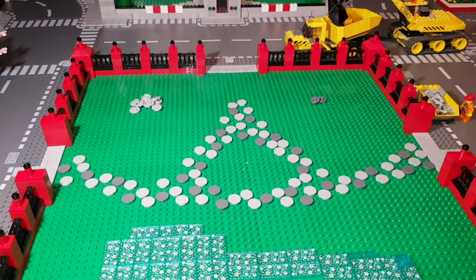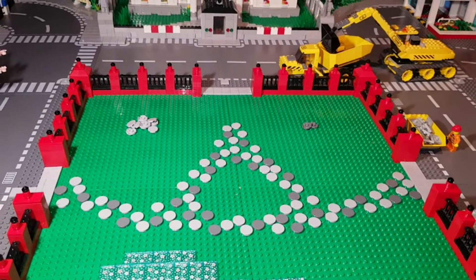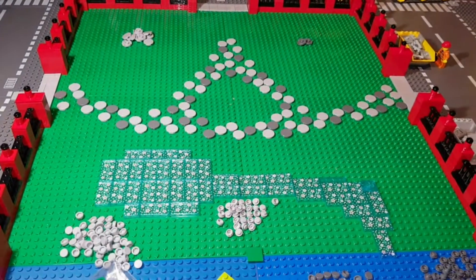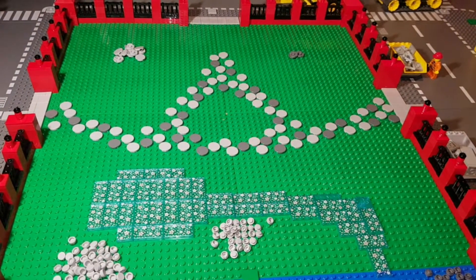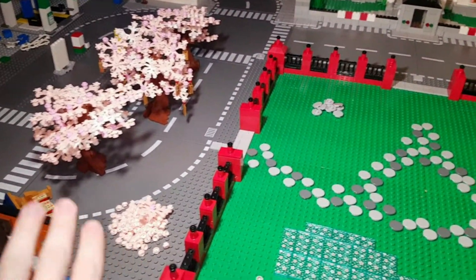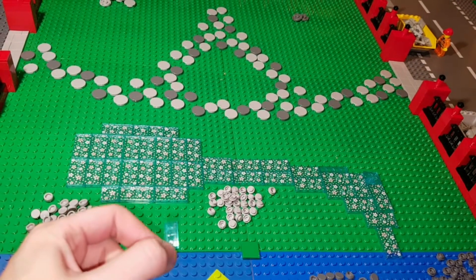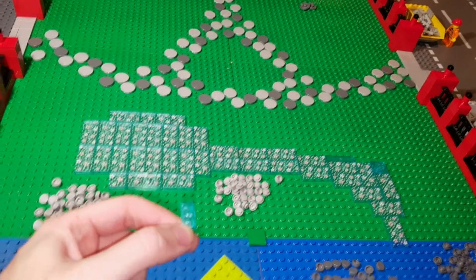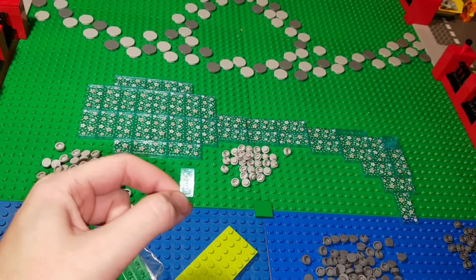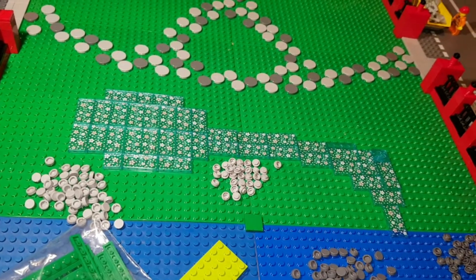Beim Stadtpark hat sich auch einiges getan: Ich habe den Gehweg, der durch den Stadtpark geht, angefangen zu legen. Der ist natürlich noch nicht fertig und wird noch weiter ausgebaut. Das Lego-Alternativset von Sembo-Block mit dem Kirschblütenfest habe ich komplett auseinandergenommen. Die Bäume und alle Teile liegen am Rande. Ich tendiere, wenn ich die Flüsse und das Meer mache, zu diesen Fließen in dieser Farbe, um damit die Flüsse zu gestalten.